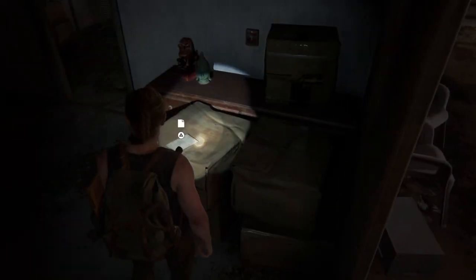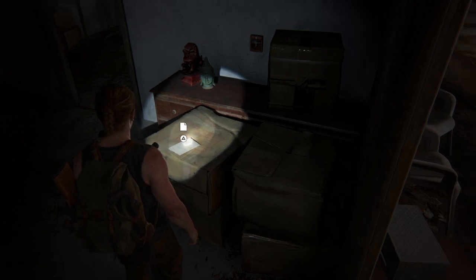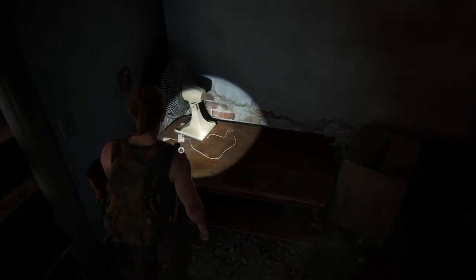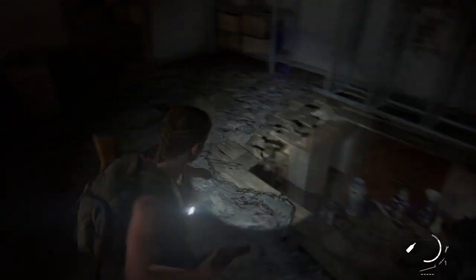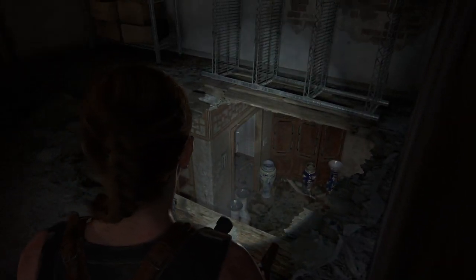This collectible here has the Jasmine Bakery Safe Combination on it. And this collectible is a trophy. Now for the bottle, face the bathroom door when you drop down.